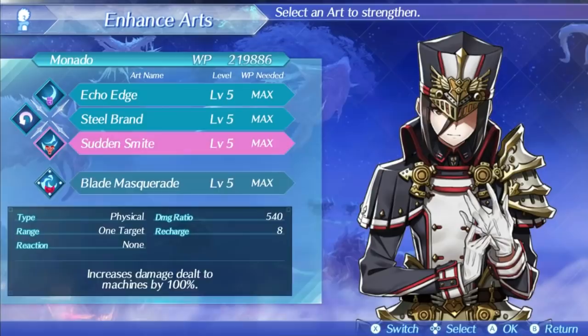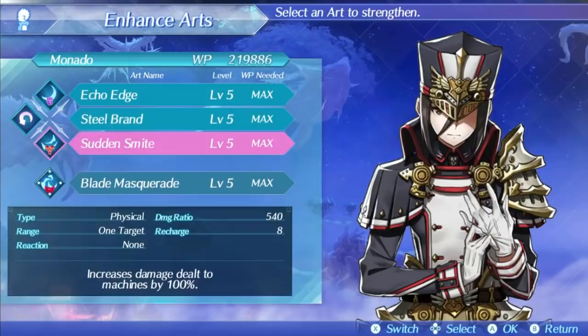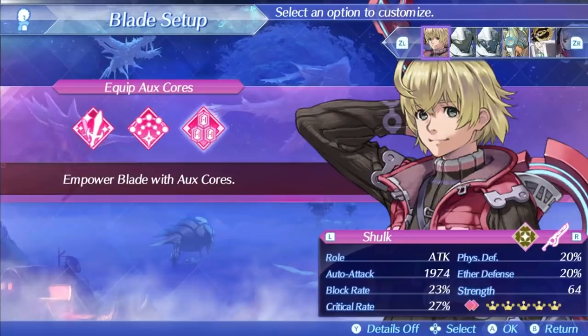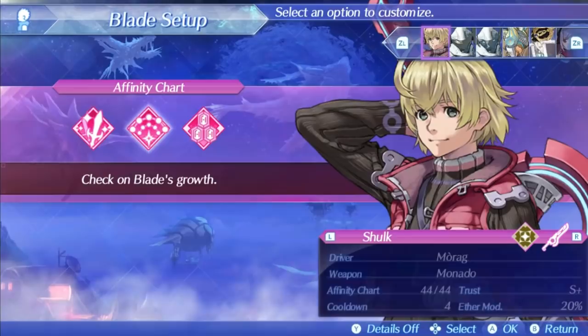He also has lower art cooldowns, so he can use arts much more often, and this fixes a lot of issues right off the bat. His arts also have much higher damage ratios. On the stat page, Shulk can reach a gargantuan auto attack stat of 1,974, which is by far the highest in the entire game, giving him some huge base damage that no other blade can match. He can also reach a max of 40% critical hit rate with the Moon Matter courtship, and actually has a decent block rate as well. His physical and ether defense are both 20%, which is among the highest for offensive blades, and along with other abilities gives him some of the best defensive utility in the game. He comes with a 20% ether mod, which is the highest possible stat mod for a rare blade, and his cooldown is 4, which is about the average.